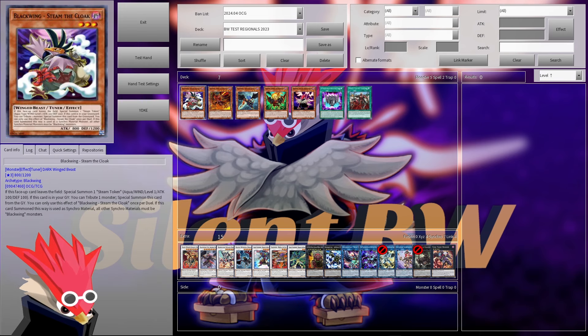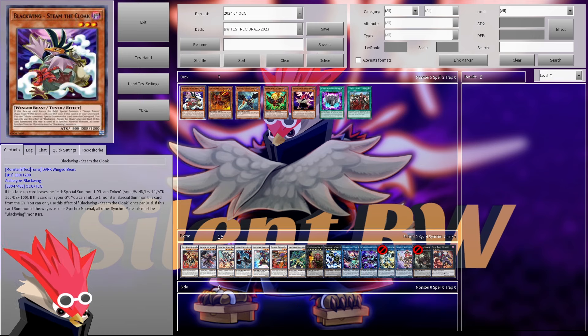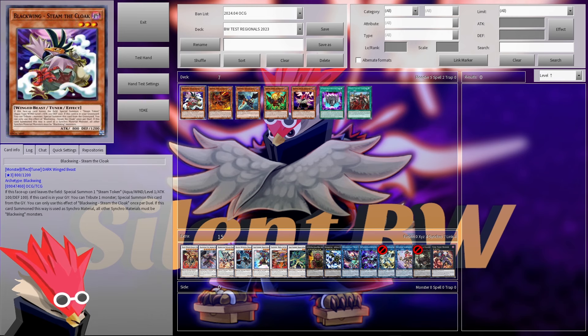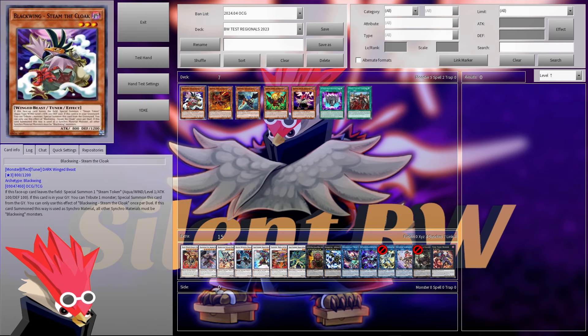Let's look at our first candidate: Steam. Obviously super nice because if you special summon it, you basically get two level-three tuner bodies with it. However, because we are locked into Winged Beast, Steam creates Steam tokens which are Aqua and Wind type — so basically we cannot summon the tokens, which is a bit of a shame. I would have thought Steam would be the best viable card to special summon here, like when you could summon it with Needle Faber, which had no restrictions. So I don't think Steam is maybe that great to summon, but it's still pretty good.